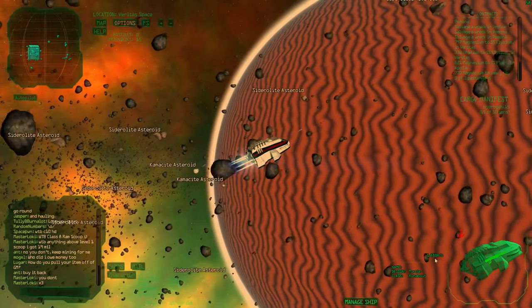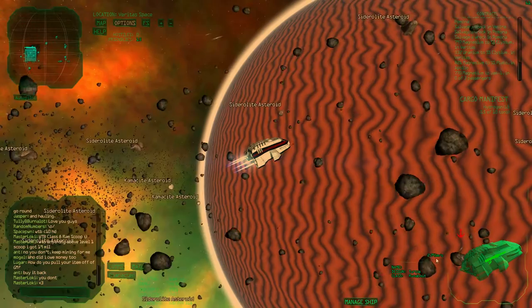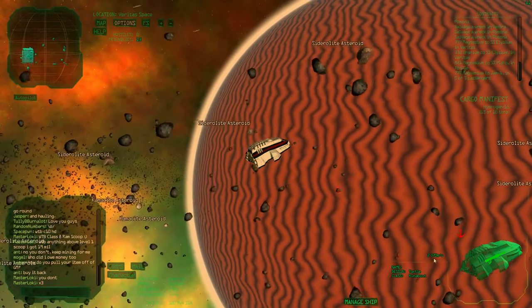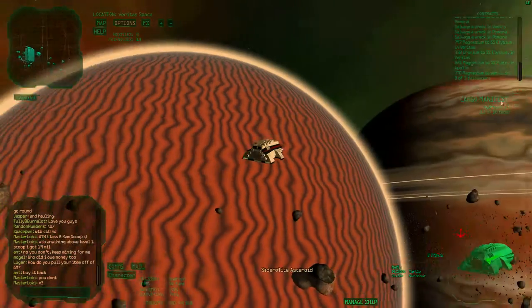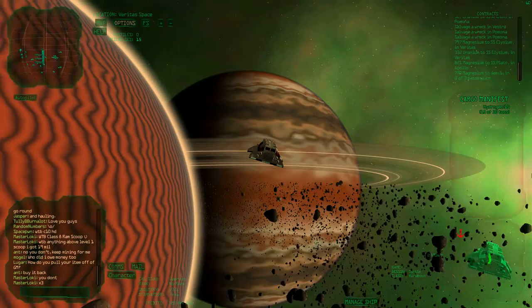And because we're in space, if we let loose, you see that the speed stays the same, because there's nothing stopping us. So basically you just drift on at this speed.